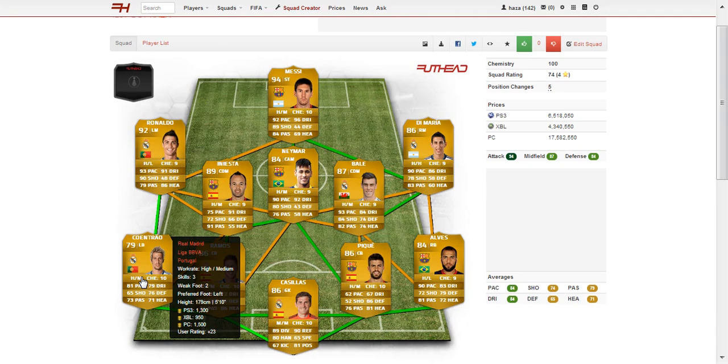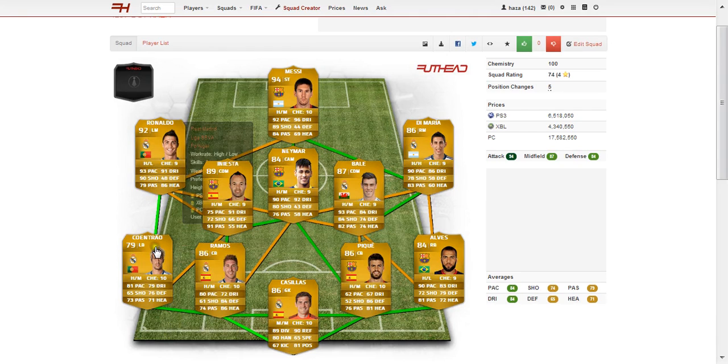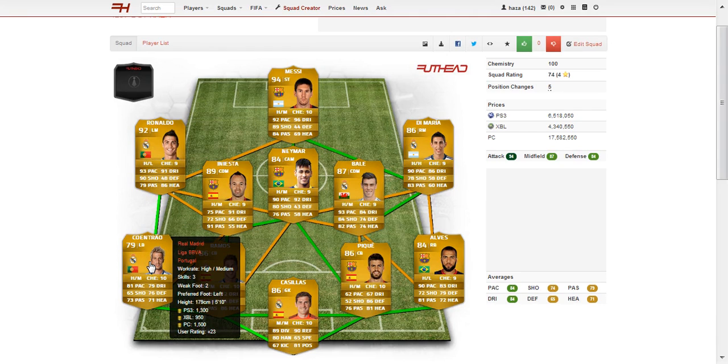Moving on to our left back, we have Fabio Coentrao. Could have had Marcelo in this position but Coentrao links back to Ronaldo as they share the same nationality. Very, very capable player — 81 pace as the standout stat, combined with 79 dribbling, 76 defence and 73 pace. Very, very cheap, around 1,000 coins on every console.